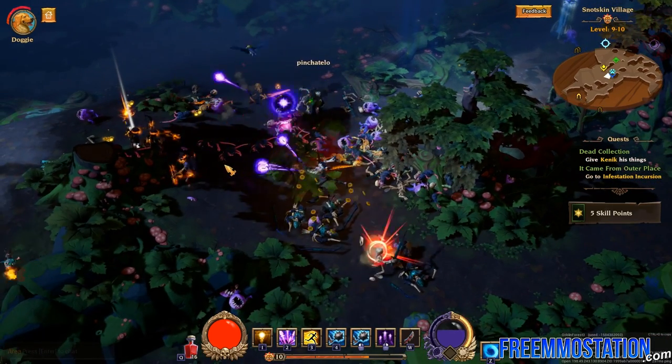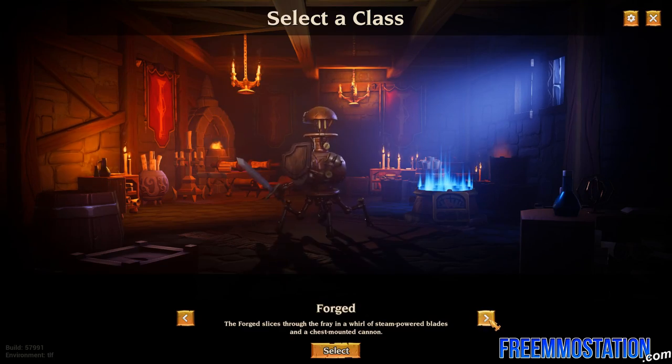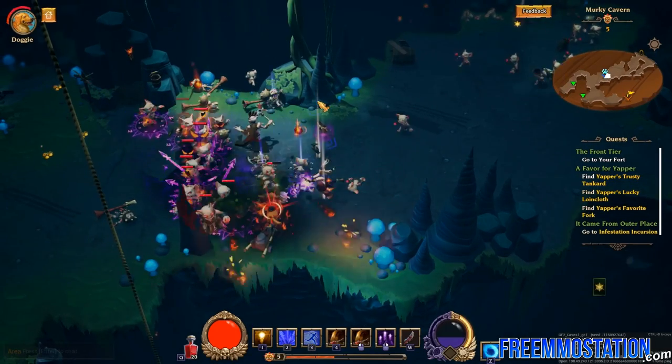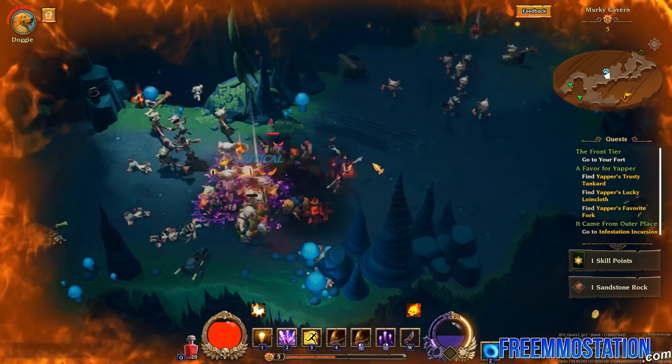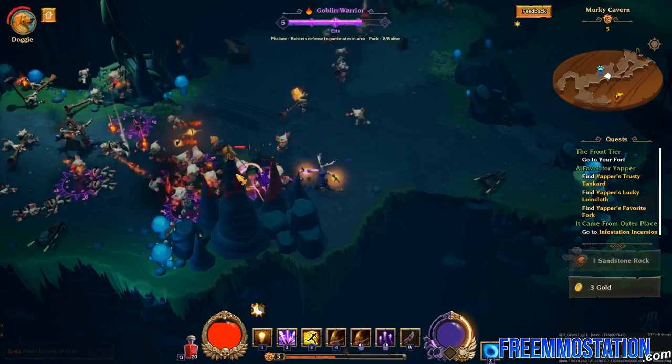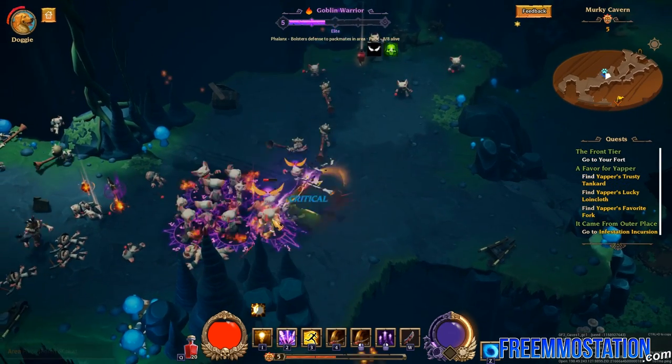The Torchlight Frontiers alpha offers two classes: the Dusk Mage and the Forged. The sentient teapot has a steam bar to release a special attack, while the Dusk Mage must balance light and dark skills for optimal effect. Hopefully the number of classes will steadily grow before the official launch.